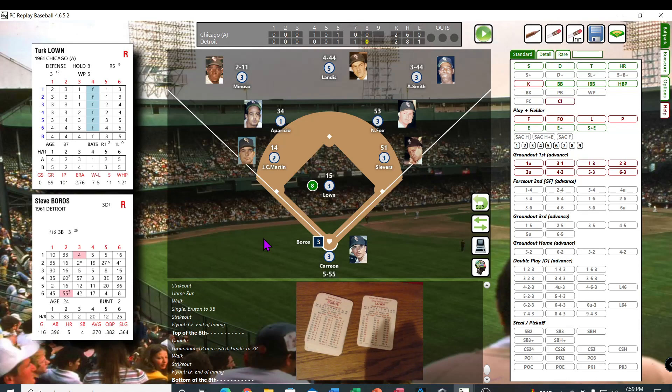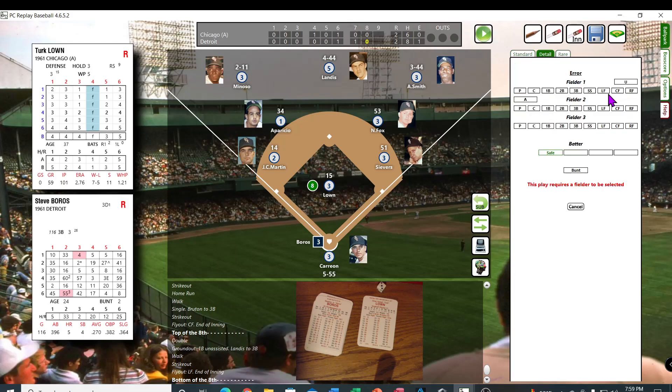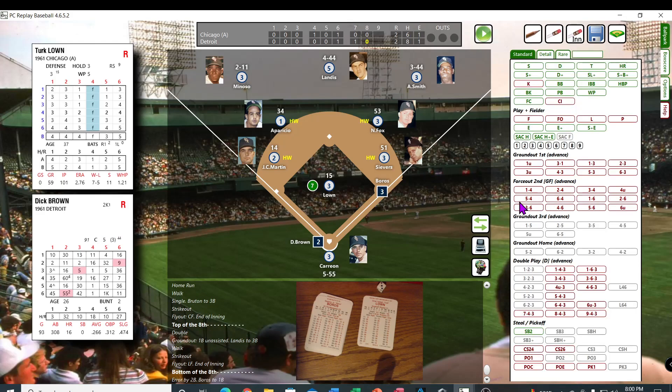Bottom of the eighth. Burroughs — 53, that's a 20 — that might be an error. It is an error by the second baseman. Detail error, 4. Burroughs beats his feet down there. Rick Brown — 45, that's a 14. Is he a Z? He is not — he walks. First and second.